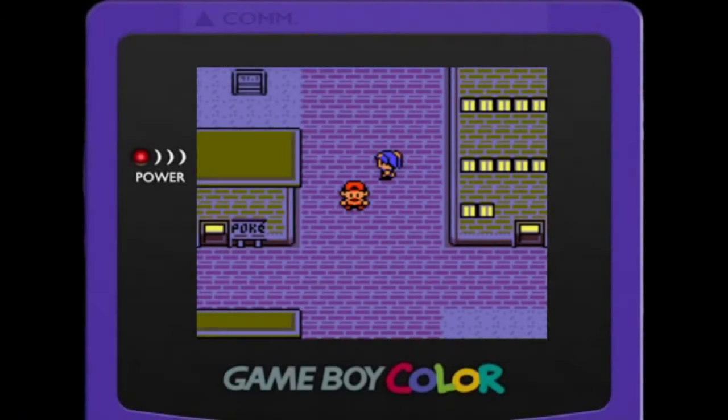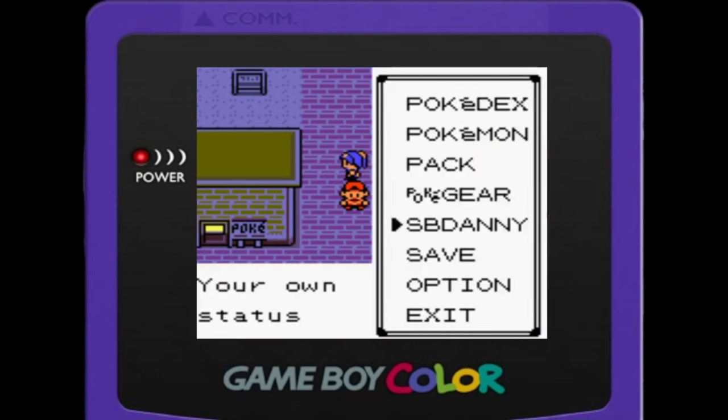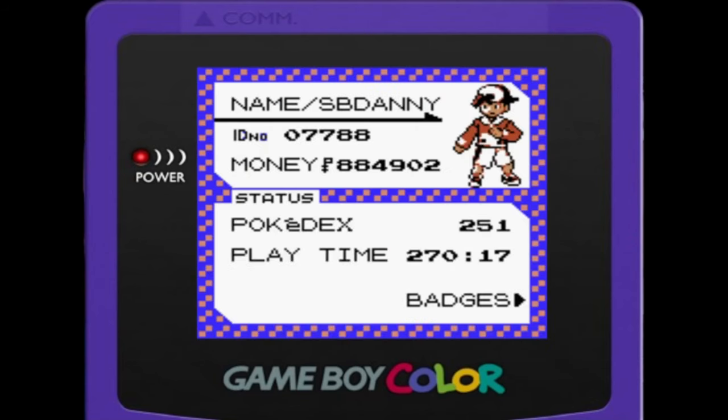Finally, as a special treat for sticking around to the end, I'm going to give you a look into my perfect save of Pokémon Crystal. A couple of years ago I decided I was going to change the batteries in all my Pokémon games, get them working again, do playthroughs to get all the Pokémon, and eventually transfer them into Pokémon Yellow and then Pokémon Crystal for perfect save files. For this game it all started when I did some RNG manipulation to get my trainer ID to be my birthday. Yes, I am that old — deal with it.